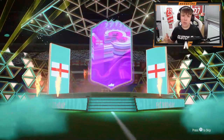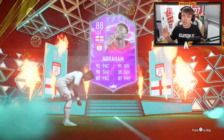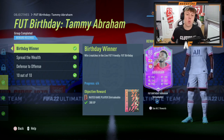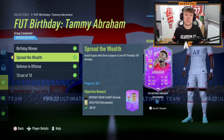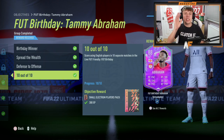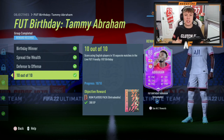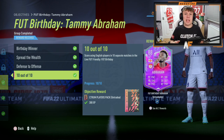Those on-card stats are already pretty nice, but obviously with the improvement on the skill moves, which I'll show you in a sec, it makes this card even better. Just in case you guys were wondering the challenges you needed to complete: the first one is win four matches in the Live FootFriendly FootBirthday. Then the second one, Spread the Wealth, is assist eight goals with Serie A players in Live FootFriendly - it can be done literally in one game. And then you've got score with a forward in five separate matches in the same game mode. And then the 10 out of 10 - you need to score with English players in 10 separate matches in the FootBirthday game mode. Pretty simple.